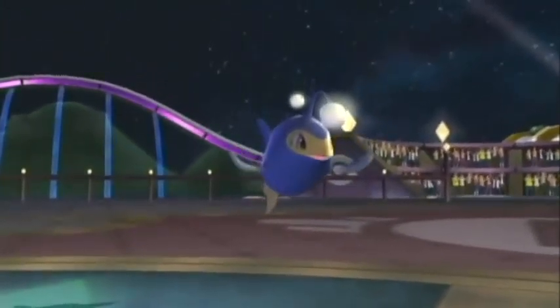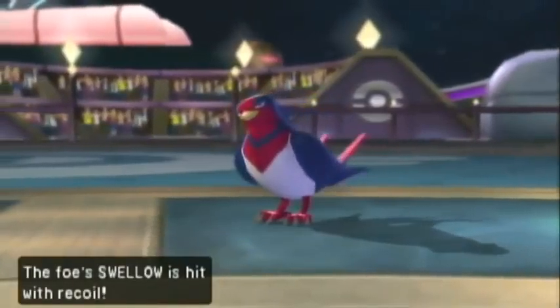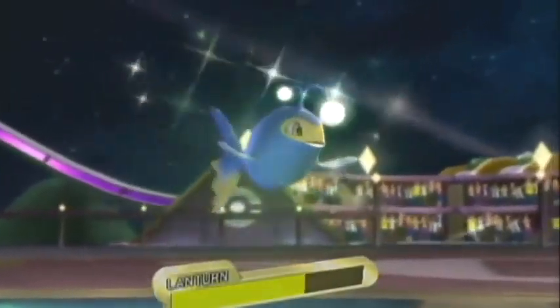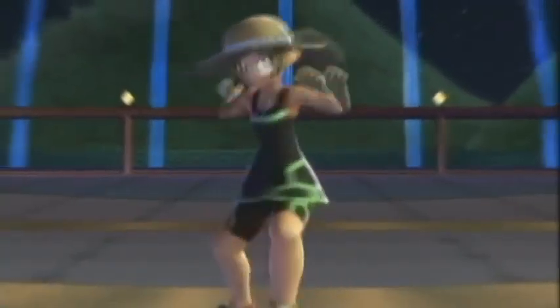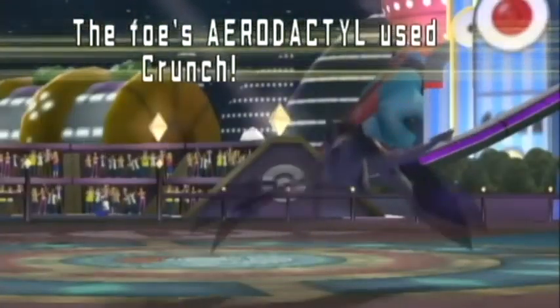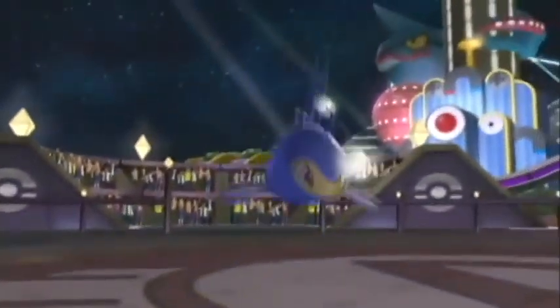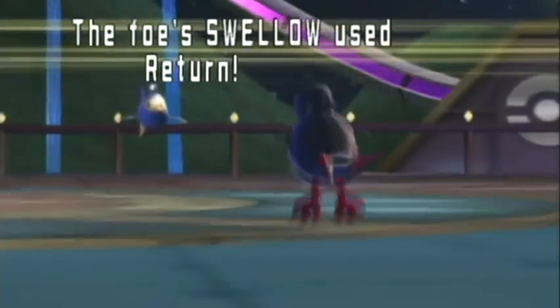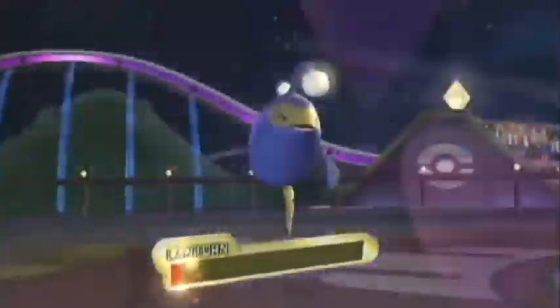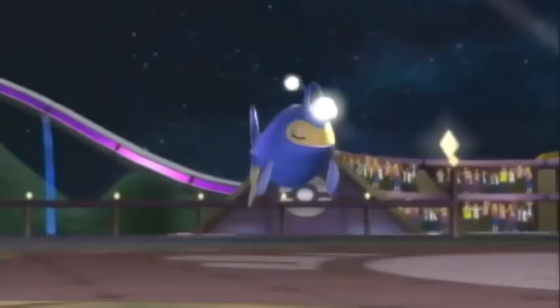Swellow goes ahead and uses Brave Bird. Had I left in Steelix, it would have taken that Brave Bird with much less damage — kind of hilarious. My opponent's just racking up some burn damage. Lantern's still at pretty decent HP, and it can do Hydro Pump or anything nice on the next turn. Aerodactyl goes ahead and uses Crunch on it, but Lantern can survive and it does, because Lantern is pretty darn bulky. Then Swellow does Return targeting Lantern, and that will go ahead and take it out — it's bulky, it's not invincible.